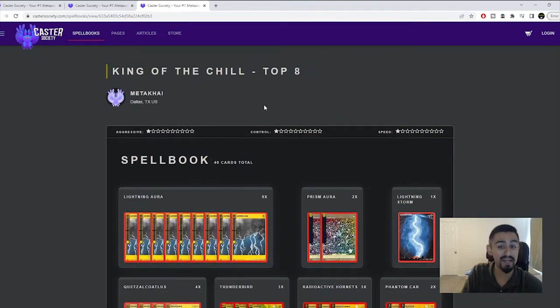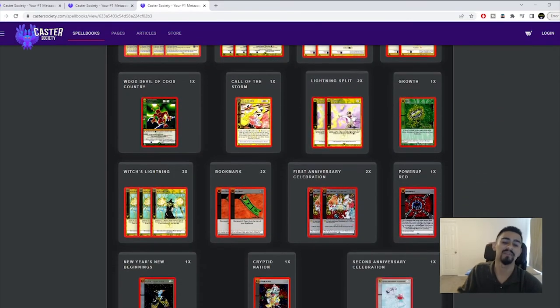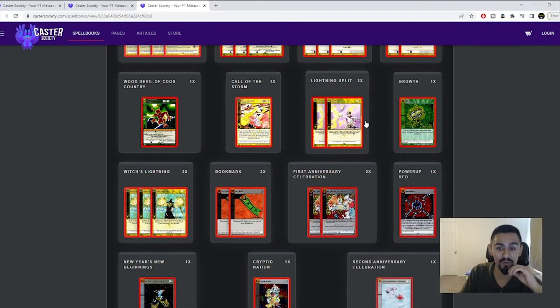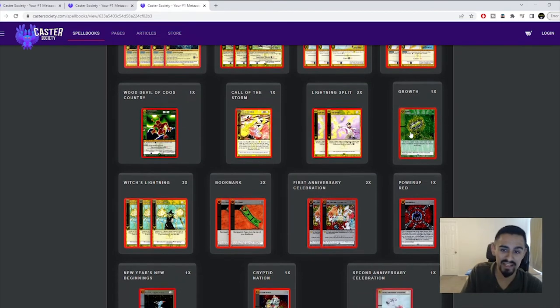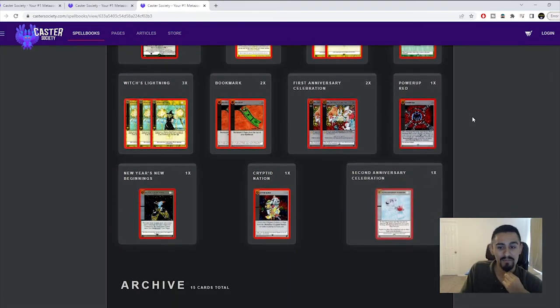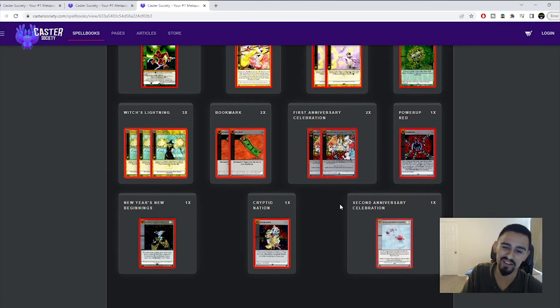Next up is Medicai's King of the Chill deck — a top eight deck. I really like this deck. It has a lot of different side deck stuff, but instead Medicai main decked much of it. The important thing to remember: you're going to be playing a lot more game ones than game twos and threes. So if you're targeting a certain matchup, you could potentially main deck those cards rather than side deck them.